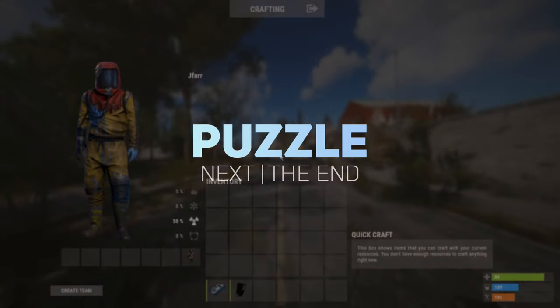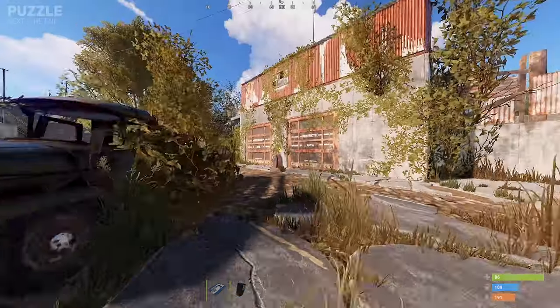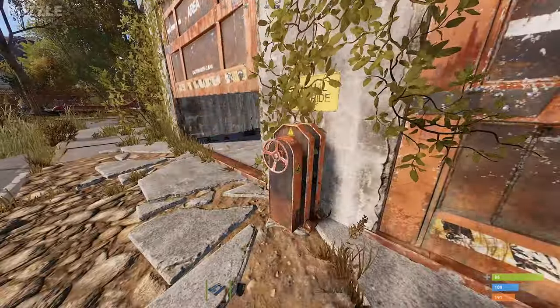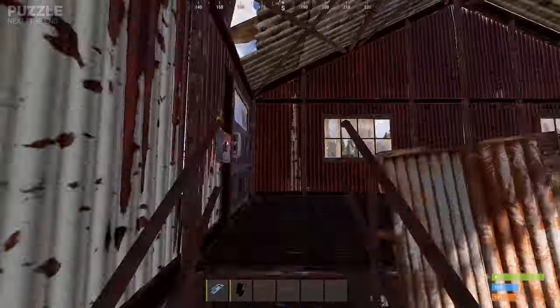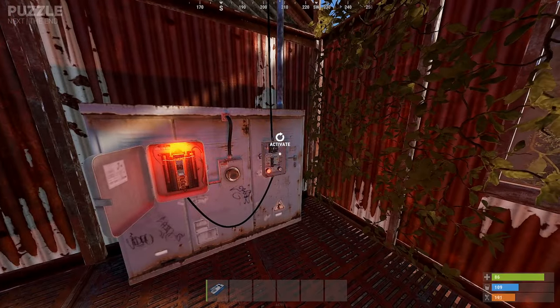The water treatment puzzle will require one blue card and one electric fuse. To complete the puzzle you must first locate the fuse box within the three storey metal shed and place your electric fuse within it, followed by starting the timer.